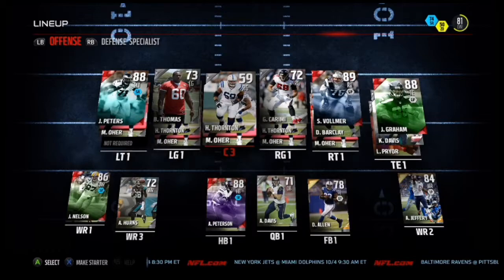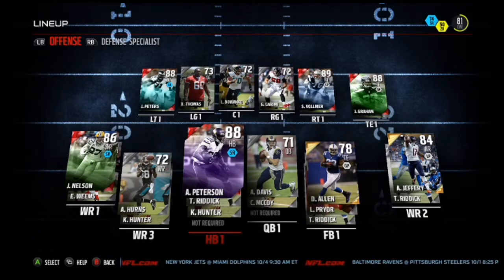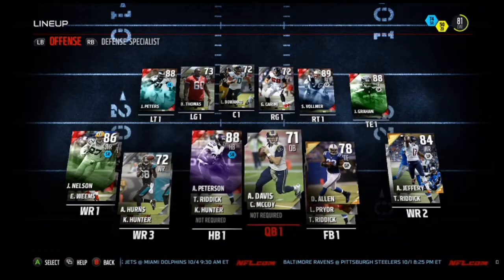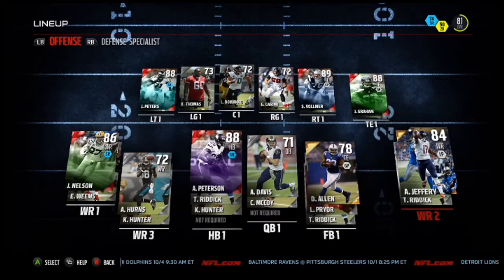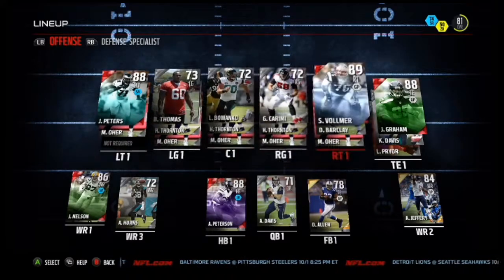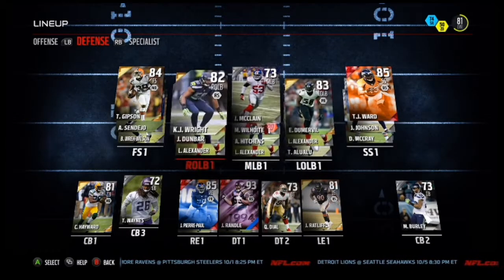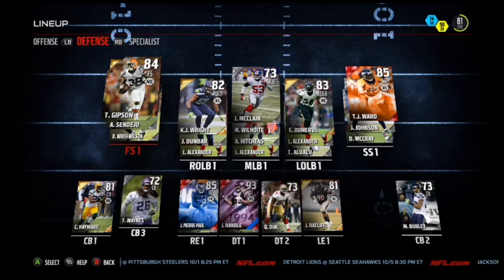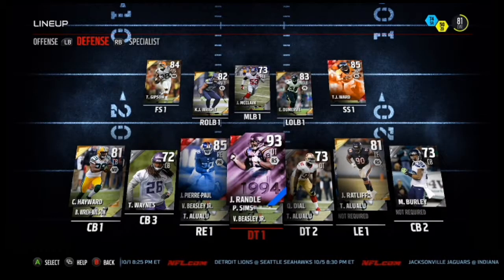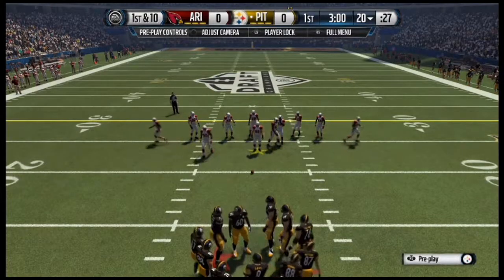Let's go over a few key things. We have Adrian Peterson as our running back, Jordy Nelson as a receiver, and Alshon Jeffery — he isn't amazing but we've got Jordy Nelson. We've got Jimmy Graham as our tight end, Vollmer as our right tackle, and Peters as our left tackle, so we've got a very good offense. On defense we've got TJ Ward as our strong safety, Gibson as our free safety, Pierre-Paul as our right end, and Randle as our defensive tackle.